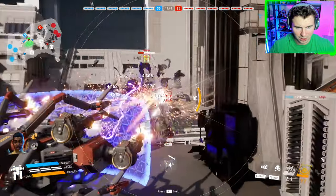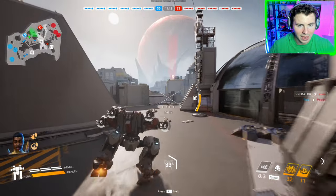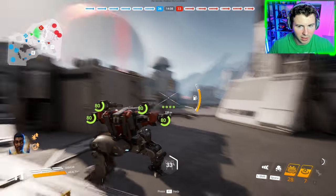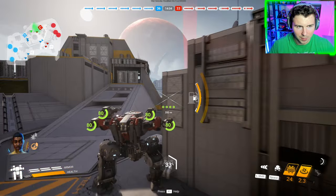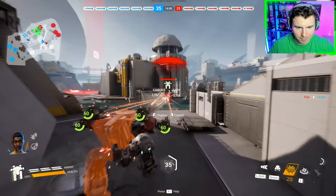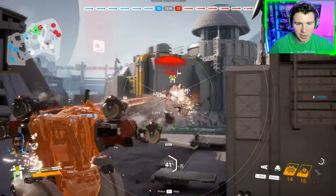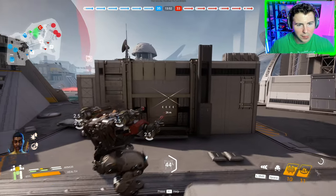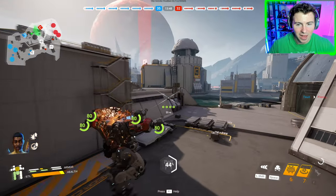Shredding this guy — shields up, boom — we got the kill. I hate how the skull faces don't come up in elimination when you get the kill, so you have to look to the right side of the screen. There's a guy on the minimap right here. Blast wave — whoa! It launches him into the air! I couldn't see exactly how much damage that does, but it pushed him up into the sky.